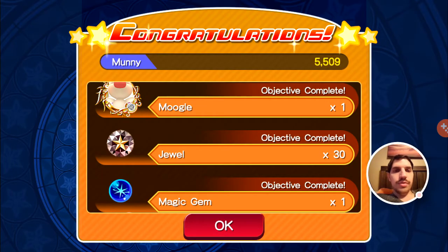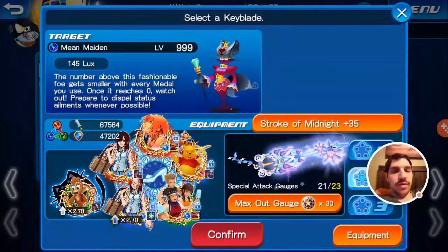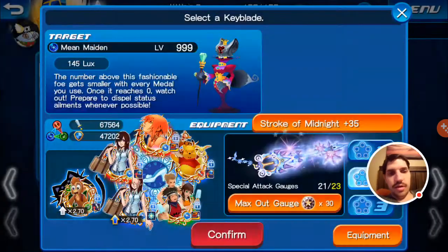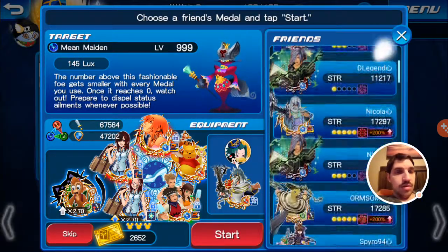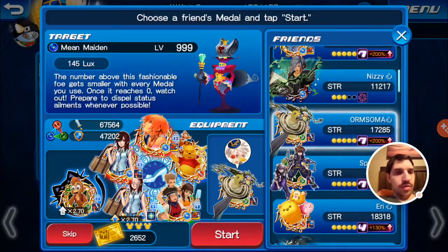And you get a Moogle, 30 jewels, and a Magic Gem. Here is the free-to-play setup. This time I put a Boo on here to cure my status ailments so I have to dodge that sleep. They are blue so we need something green, so we will take Orm's Gula.